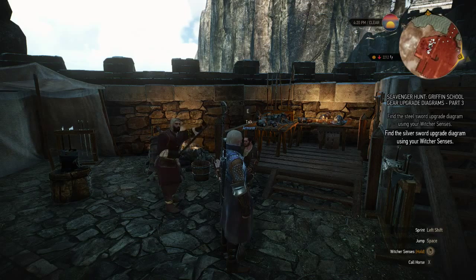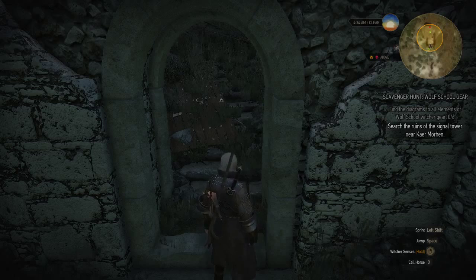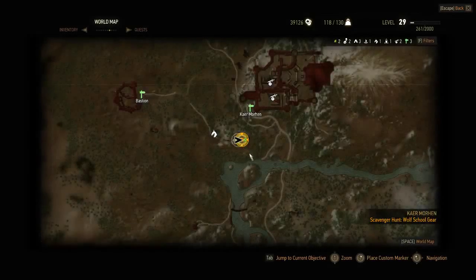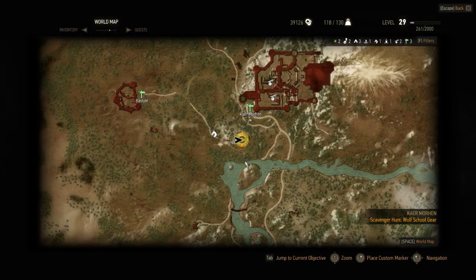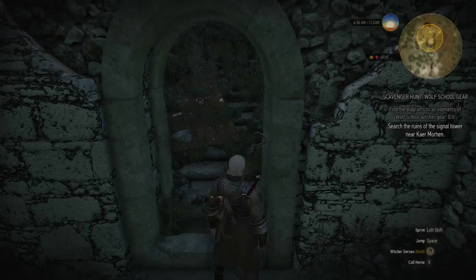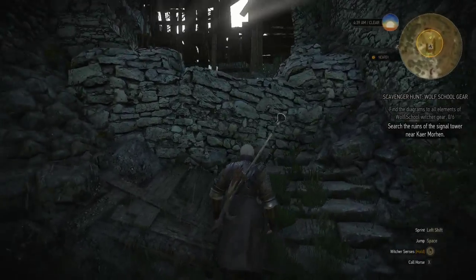Now I'm heading to the locations to show you guys where they are. I'm at the first location — the signal tower in Kaer Morhen. Here is the main keep where you start, and you need to go a little bit to the south. There is a signal tower, but you need to run along this road where my cursor is because it goes up and otherwise it's hard to reach. I thought I could just loot the Wolf set here, but you need to do some additional steps.